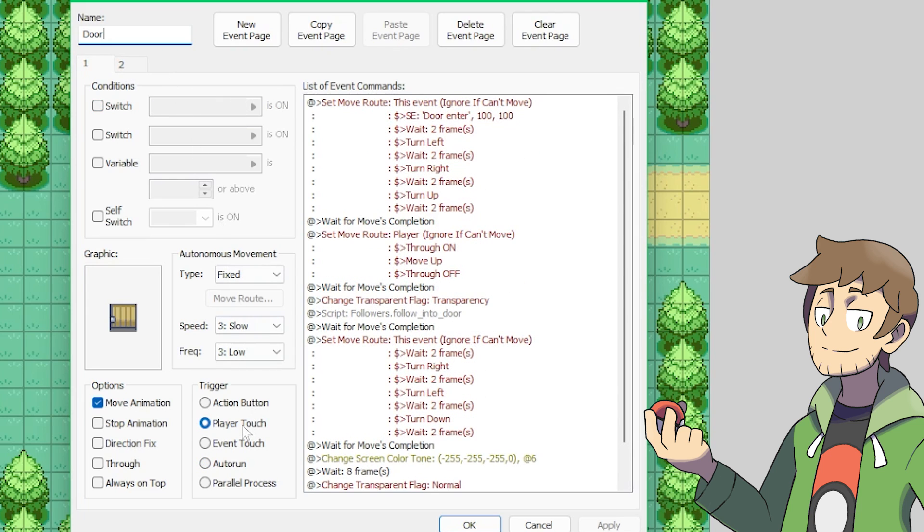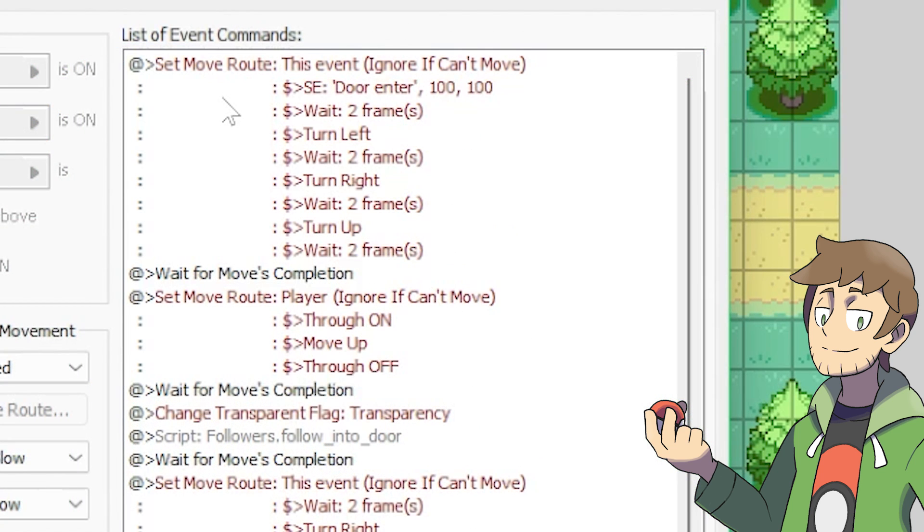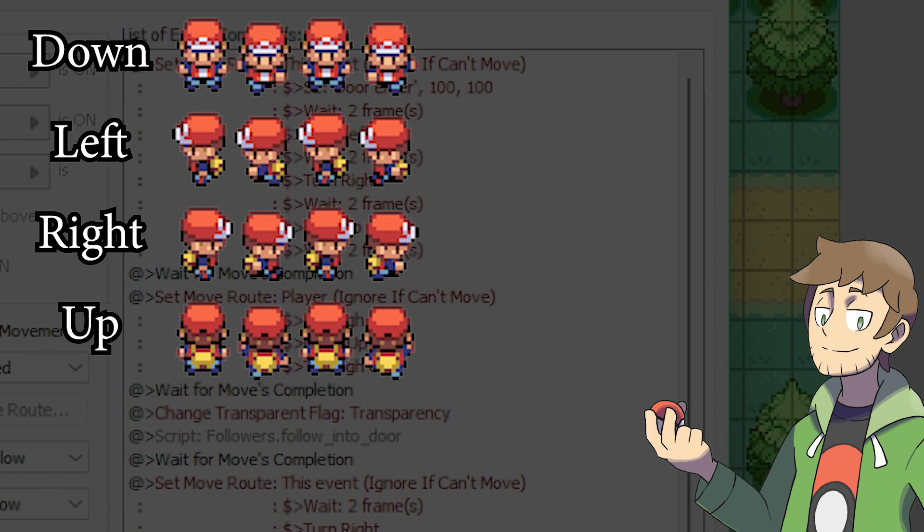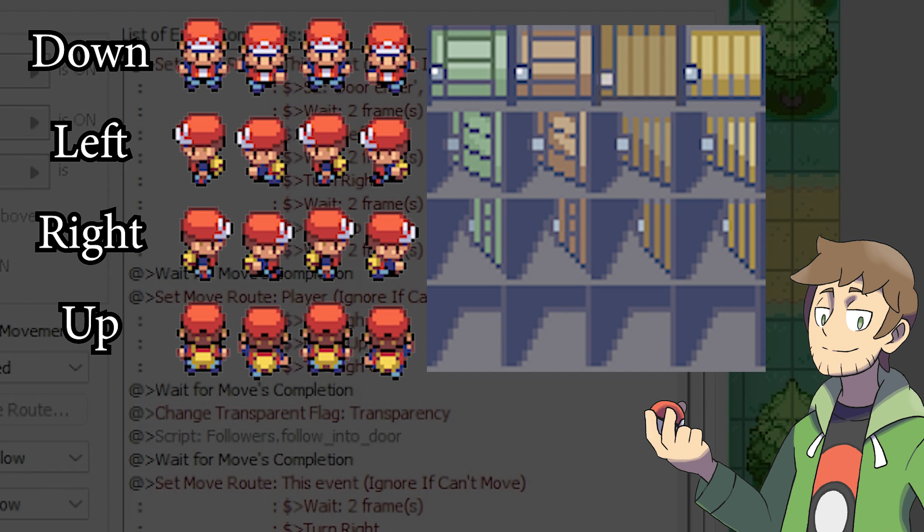Page 1 is set to trigger on player touch, so when we walk into this door event, it will activate and run all of the event commands. The event commands start with a move route here that plays a sound effect — in this case, door enter — and then it animates by turning to face different directions. As we mentioned in an earlier tutorial, character sprites have four directions, and this is also used by the door sprites where their four directions are used as four frames of animation for the door opening and closing. So when the door is closed, it's facing down, and then as it opens, it faces left, then right, and then up for fully open.